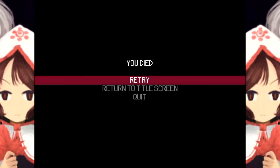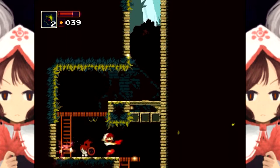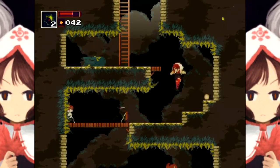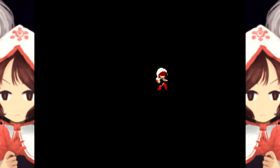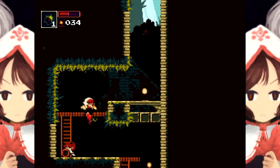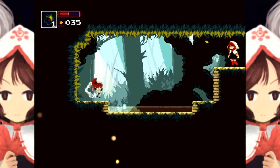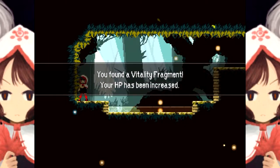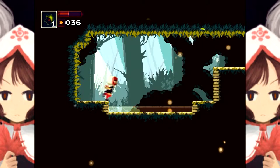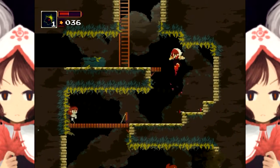Lots of poison everywhere. Trying to roll past enemies — there we go. I found something hidden behind a log — a vitality fragment! Your HP has been increased. That is just what I needed because these guys do far too much damage. So there are hidden rooms — great to know.